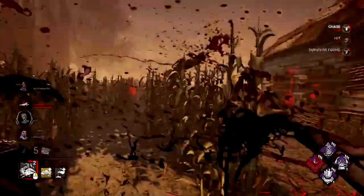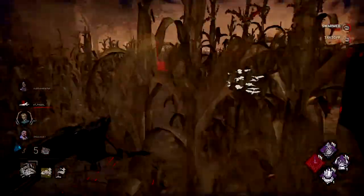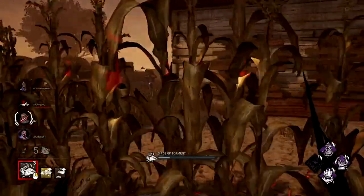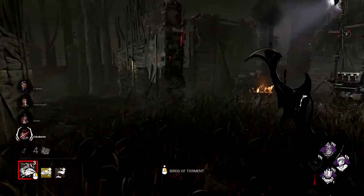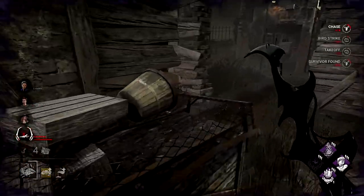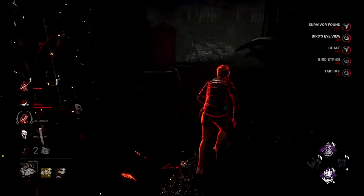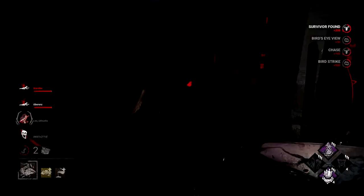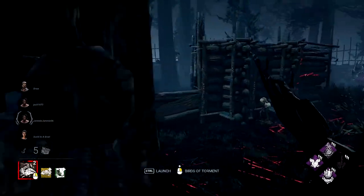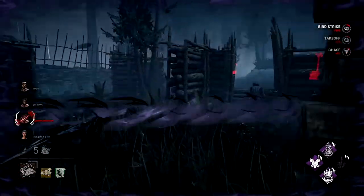Even though the Artist's birds can hit at any range, she is strongest when close to survivors. You may think sniping from far away is your best bet, but it isn't. You want to use your birds by shutting down loops in a one-on-one chase — that's where the Artist really shines. When far away, mainly use the birds for information by sending them to generators, hooks, or hex totems. Be aggressive, get into chases, and use the birds to quickly down survivors in loops. Don't constantly try to snipe throughout the game or you will likely lose.